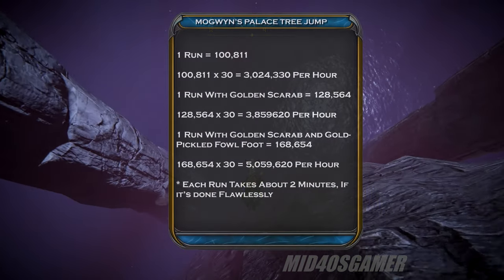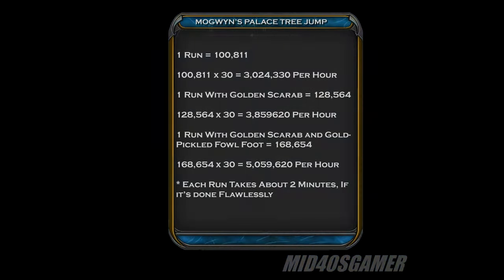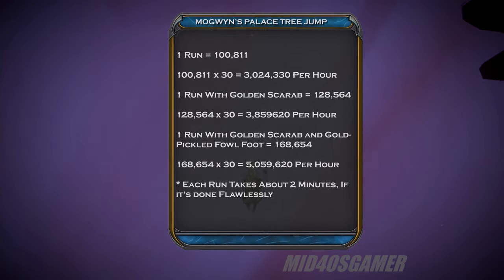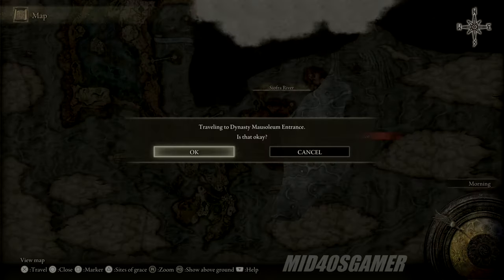Jumping off this side of the map will net you 100,811 runes without any rune boost items, which comes out to 3,024,330 runes per hour. The max you can expect with the Golden Scarab and a Pickled Fowl Foot is 168,654 runes per run, giving you a grand total of 5,059,620 per hour if no mistakes are made. All that being said, the traditional bird farm still turns out to be a better deal as numbers go.